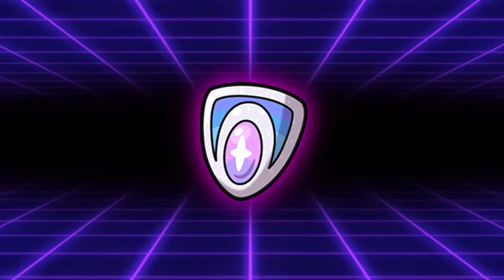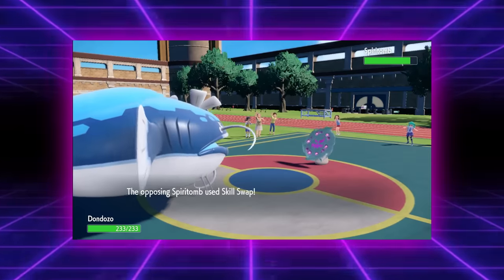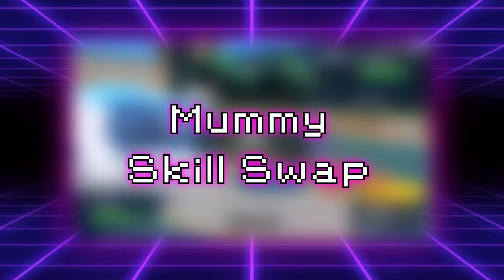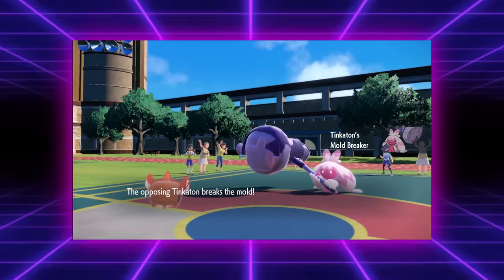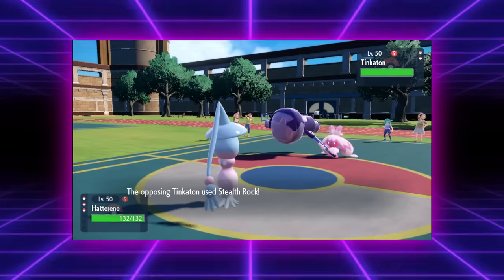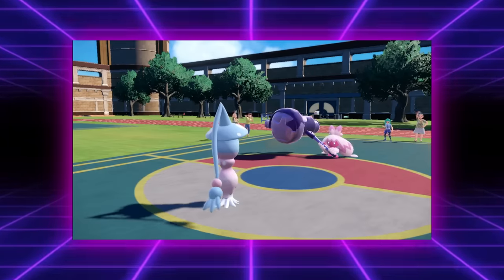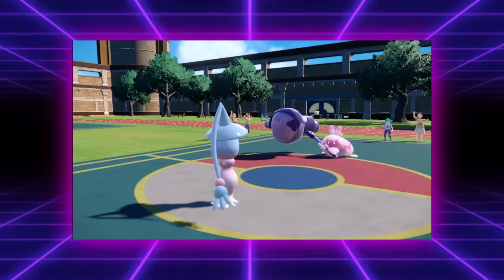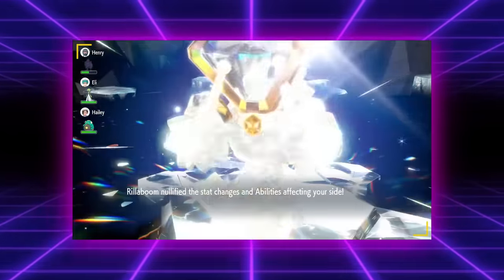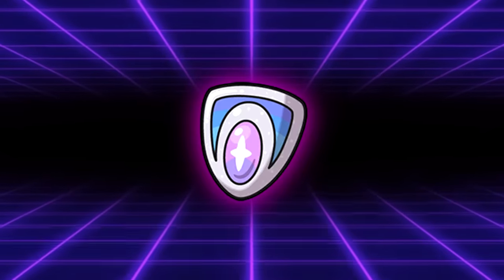The Ability Shield is a new held item introduced in Pokemon Scarlet and Violet. It prevents the user from having its ability altered in any way, including things like Mummy, Skill Swap, Roleplay, etc. Its only real competitive niche is that it prevents Moldbreaker from working on the user. For example, if a Hatterene with Magic Bounce holds the Ability Shield and a Moldbreaker Tinkaton uses Stealth Rock, the rocks will be bounced back despite Moldbreaker — it's like a reverse card for a reverse card. Honestly, this item was clearly made for Terra Raid Battles, but it still has some functionality in competitive Pokemon.